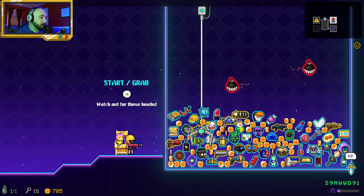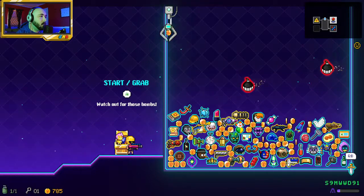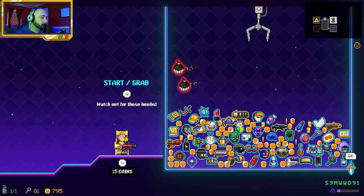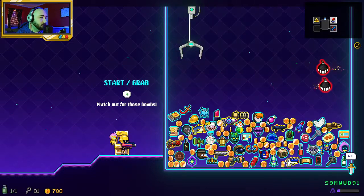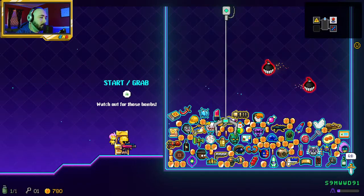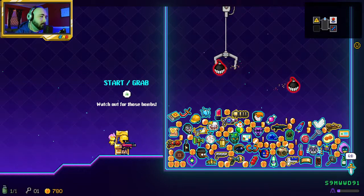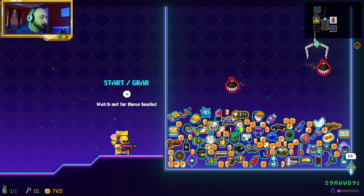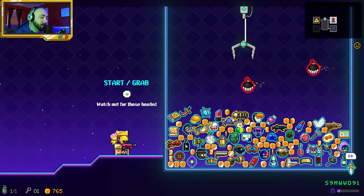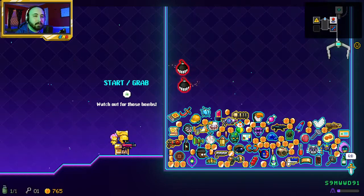I don't think I've seen this room yet. Oh, I didn't know I was the one in control of this — that's fair. Let's try and get this. Got a coin, that's all right. Let's try it again. I used to be really good at these games in real life — not so much now as an adult.